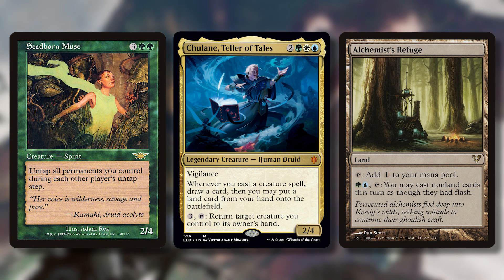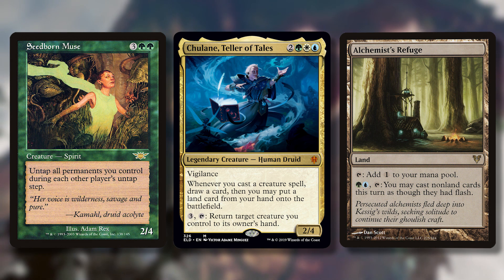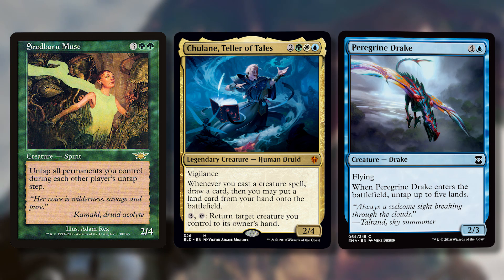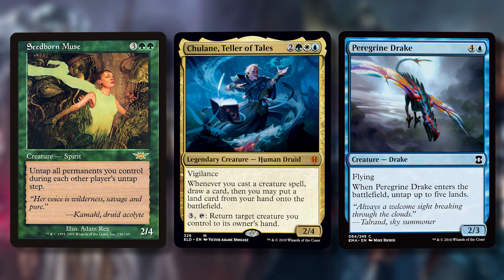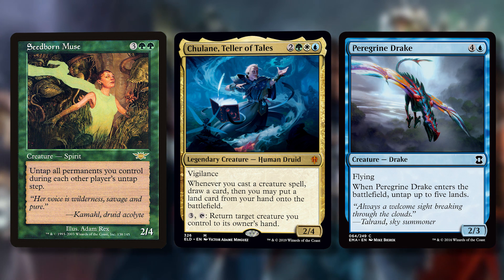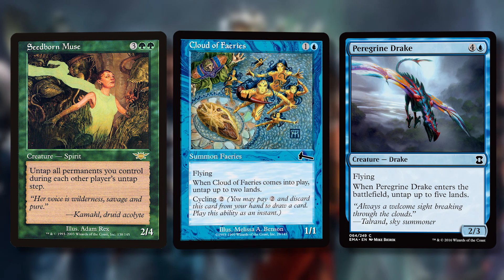The thing I like about Chulane a lot is that extra land drops mean your value persists even if you get board wiped. You can be playing creatures on your turn and on others' turns via Seedborn Muse, and when somebody board wipes you're like, fine — but I have 17 lands in play now. I'm going to rebuild and have a huge hand. Peregrine Drake is one of those cards — costs five mana but untaps up to five lands when it enters. These types of cards are the best with Chulane because you pay them for net zero mana, you drew the card and put a land into play — it's almost as though you cast Time Walk.